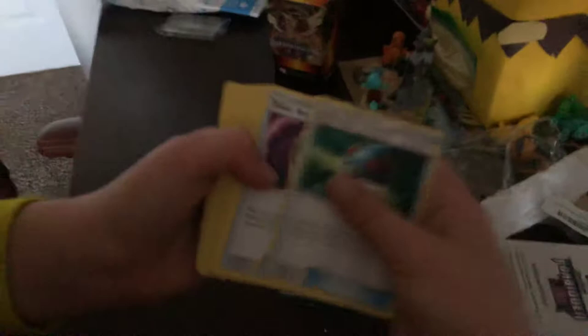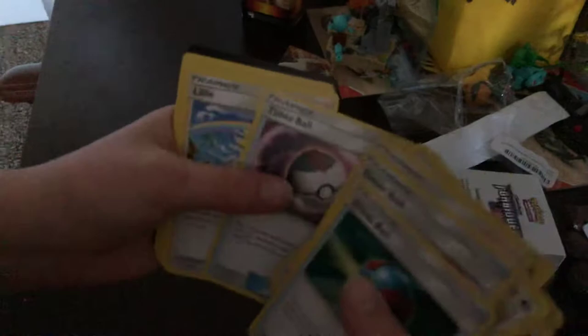For the 23-card evolution pack it comes with — you guys will see: Great Ball, Timer Ball, Lily, Looker, Fur Fruit, Magnemite, Magnemite, Magneton, Magneton, Magnezon, Magnezon, Lycanroc, Rock Ruff, Rock Ruff, Timer Ball, another Lily, Judge, Professor Kukui, Croagunk, and Toxicroak. So that is the 23-card evolution pack — pretty good cards right there.